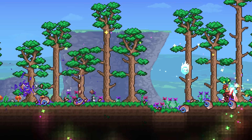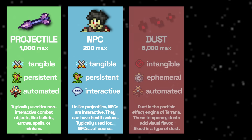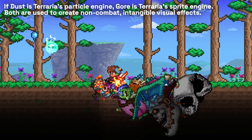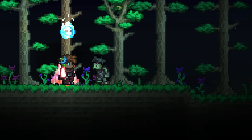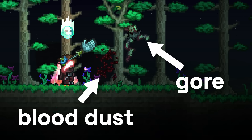Gore, meanwhile, are those big lumps of dismembered enemy that spawn after killing an enemy. Unlike blood, gore is its own unique type of object created for this purpose. Gore acts very similarly to dust particles, but it is scaled up to support much larger sprites, so it can be used for more than just particle generation. Blood dust particles and gore objects are spawned upon killing most enemies as an effect. For example, when I killed a zombie, you can see the blood particles gushing out and the gore spawning on top — that's blood and gore working in tandem.